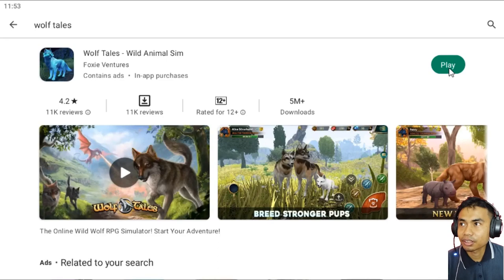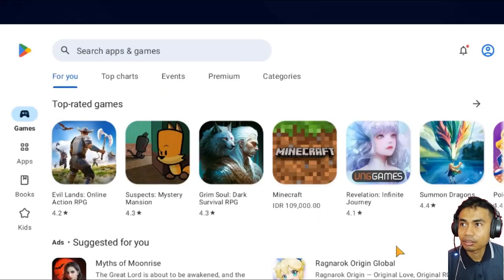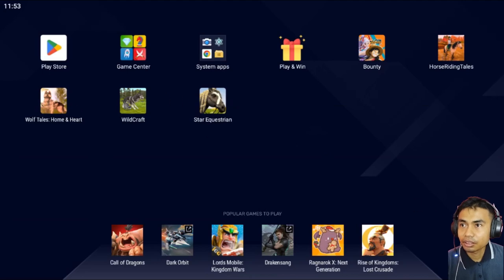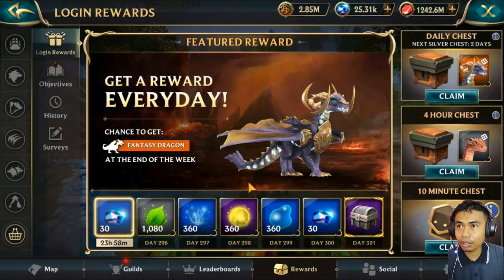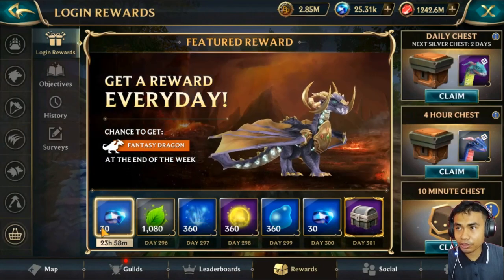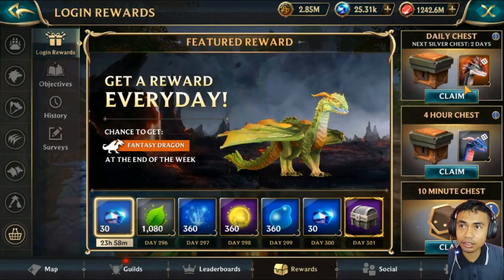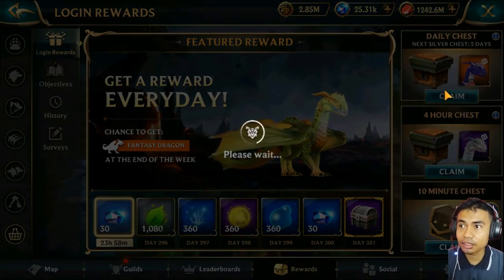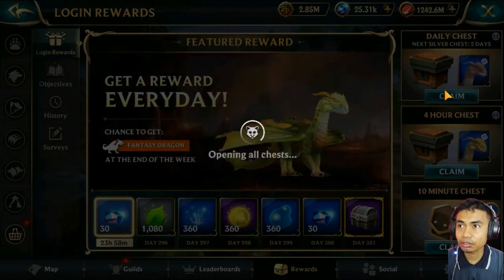It just crashed - what's going on? Yeah, it crashed. Let's wait for a while. We're back now. I don't know what I got before because it already switched to these 30 months. That's okay. Let's just claim the daily chest and I hope it's not crashing again.